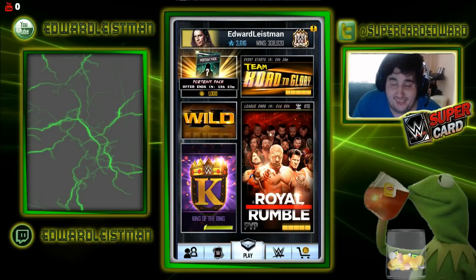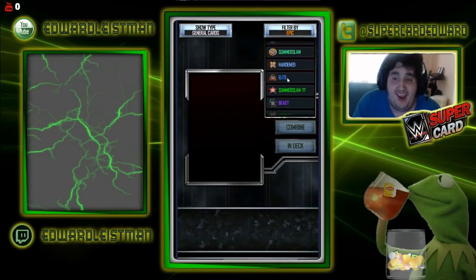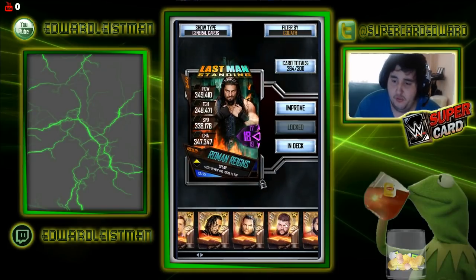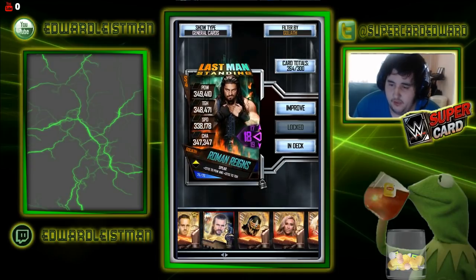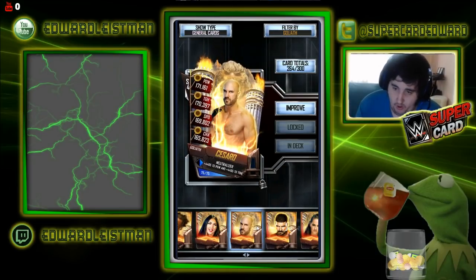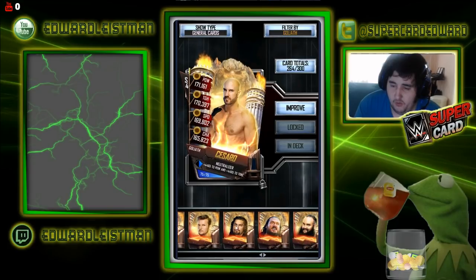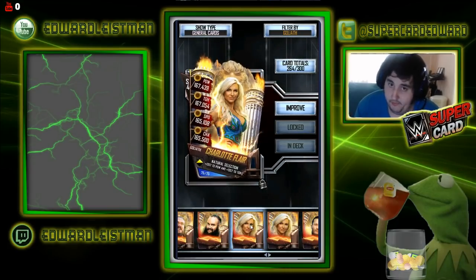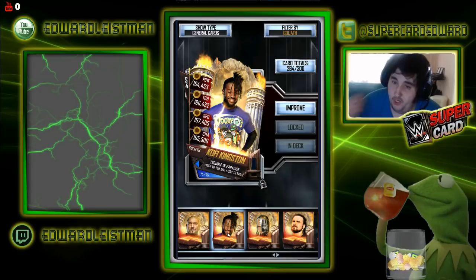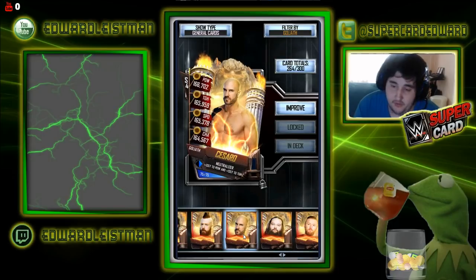I grinded hard. I got six Goliath pulls, and I got one pull from a pack when I was playing with a Milestone 12 pack. I'll go ahead and show you everything I pulled because a lot of them were new cards. I really didn't get that many pros. I pulled a Cesaro — he was the last pull I got. I also pulled a Charlotte Flair. Still haven't proed her yet.